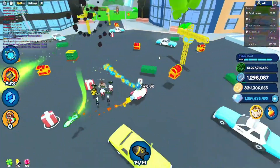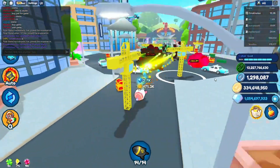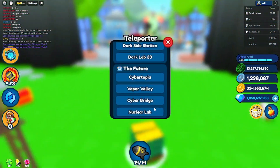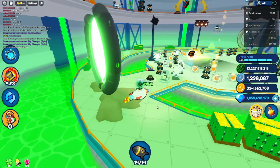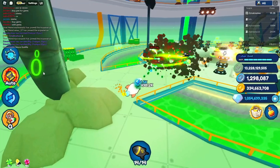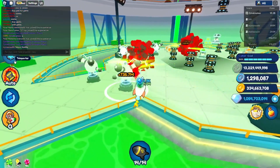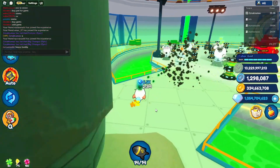Then there's the big magnet — it automatically collects every coin wherever you are. Like if I just go around and then go to the nuclear area, it just gave me all of the coins from there.